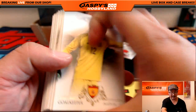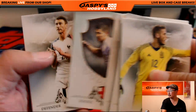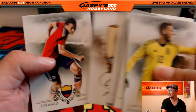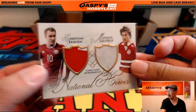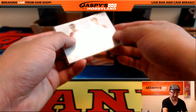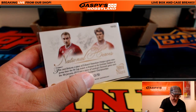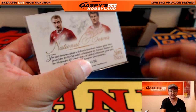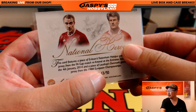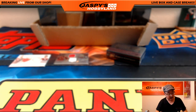Another dual relic coming up — this one's a National Heroes card. There's David De Gea leading us off, and there's Christian Eriksen again and Michael Laudrup. I guess they have the younger player and the old school guy right there — that's pretty cool. 13 out of 50. The Christian Eriksen piece is from the same FA Cup match as before, and Laudrup's shirt was from the 1988 European Championships. Nice dual relic — C again is Sean and M is Curtis, so you guys are both in on that.